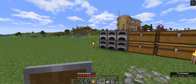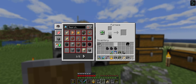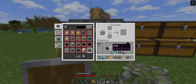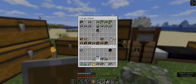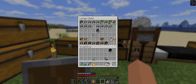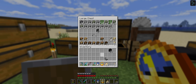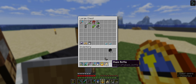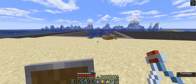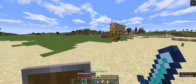Each furnace gets one piece of coal. All right, we can throw this, that, that in there. Bucket, that, this. Take these and at least go stick them near where my potion making is.